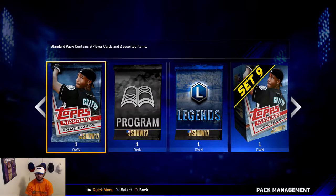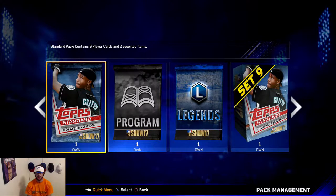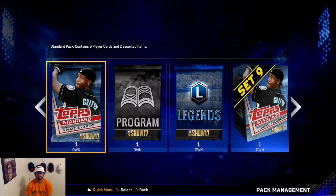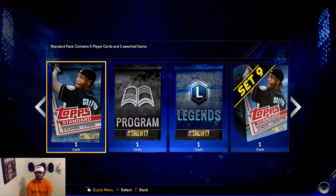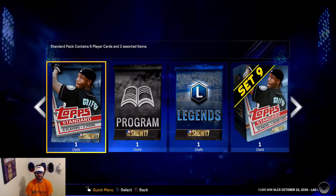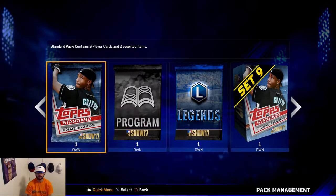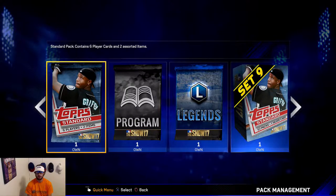Hey y'all, we sold that Ryan Howard diamond that we won in the battle royale. I tried him out a little bit and didn't mind hitting with him — he's a pretty solid card — but he just wasn't right for me and I'm loaded at first base. We wound up getting 70,000 stubs after tax.